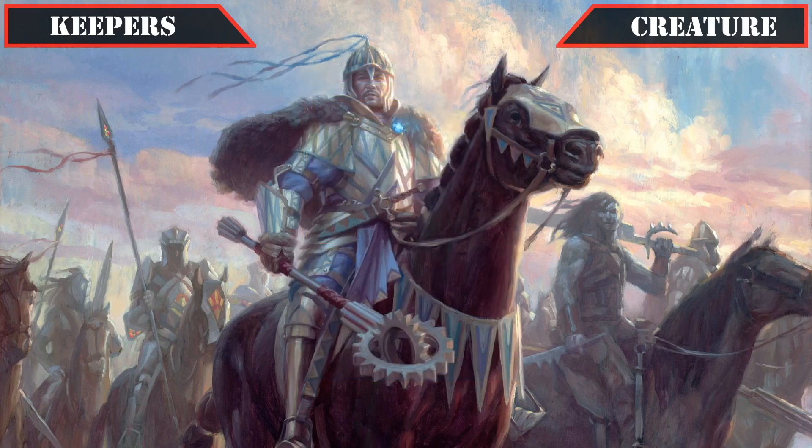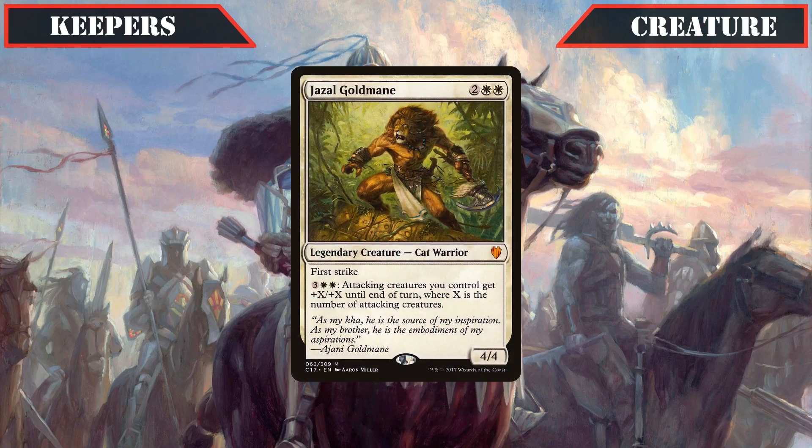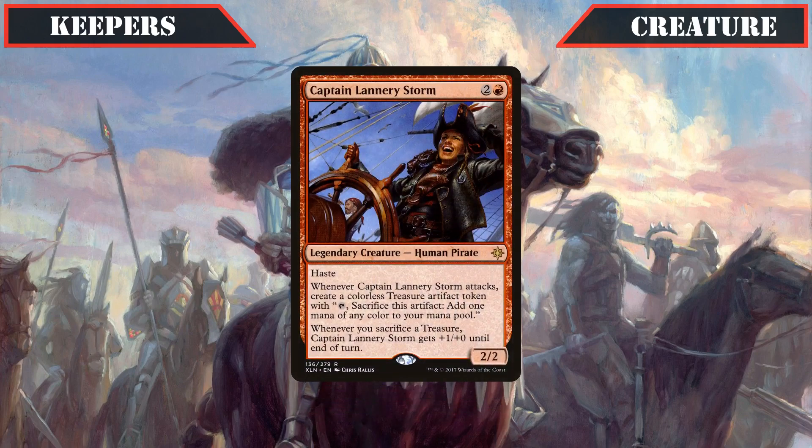Then closing out our creature carryovers, Kothafed Soul Hoarder stays in as a decent source of card advantage on a big evasive body, Jazal Goldmain keeps his spot by providing us with a solid way to pump our board for alpha strikes which we can activate multiple times if we have the mana, and Captain Lannery Storm hangs on thanks to being a relatively low cost legend that, when protected by Dehada, can safely swing in and generate treasure for us to spend on our bigger legendaries.